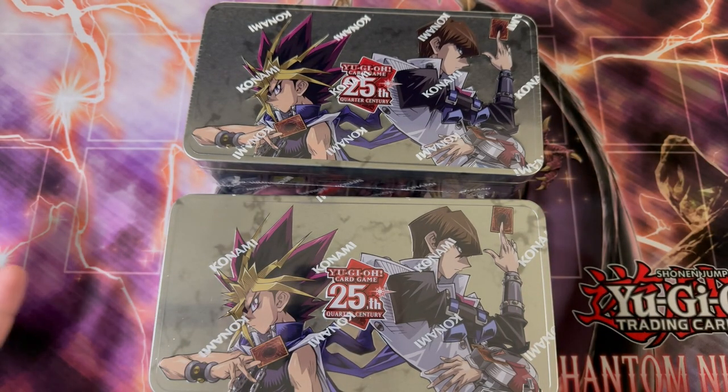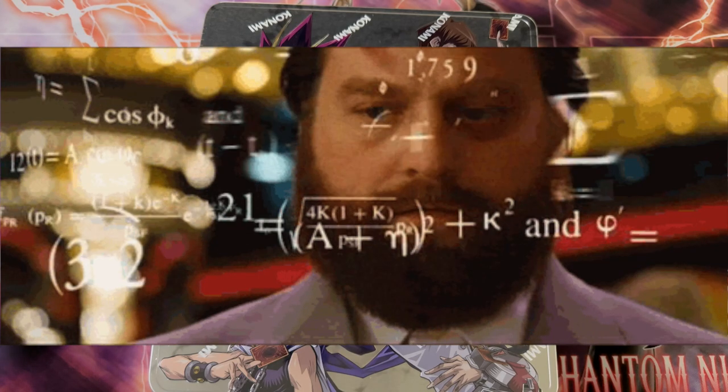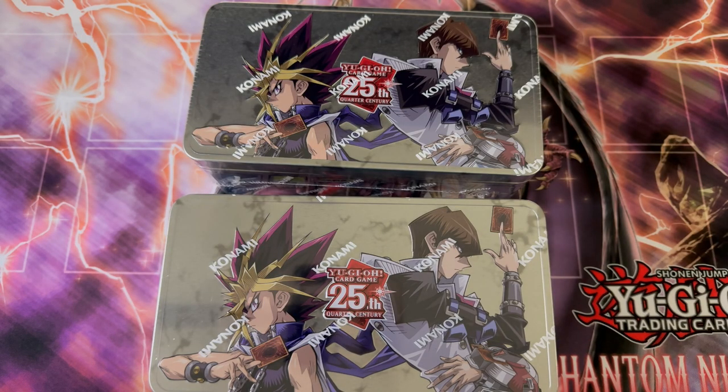We have a case, so that's 12 tens — 36 Prismatic Secret Rares, 36 QCRs, and then 3x3, 9x12 Ultra Rares. Let's see what we can do.